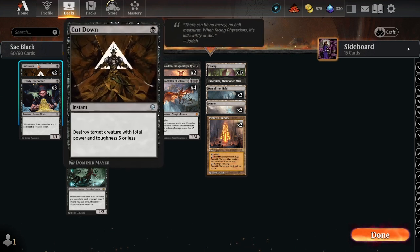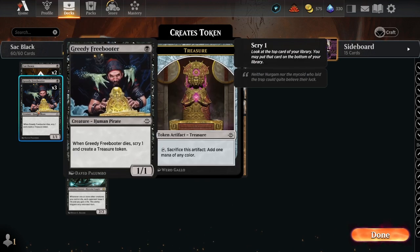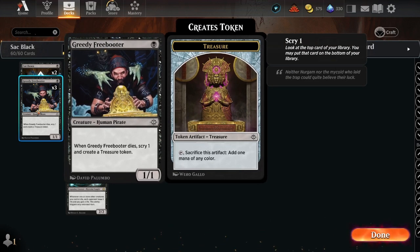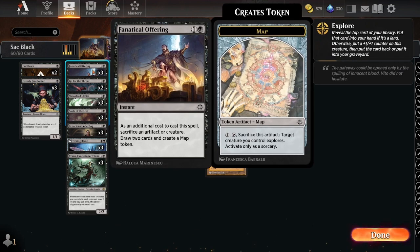Two Cut Downs — destroy target creature with total power and toughness five or less. Greedy Freebooter: when it dies, scry one and create a treasure token, so we can ramp into stuff. Fanatical Offering: as an additional cost, sacrifice an artifact or creature, draw two cards and create a map token, so we can do some exploring.